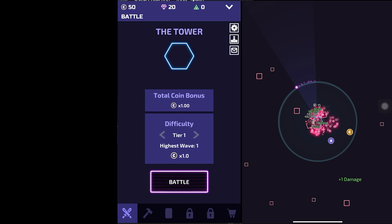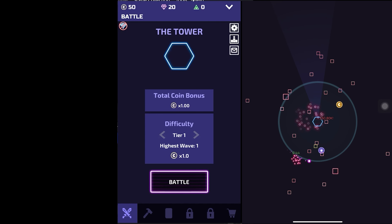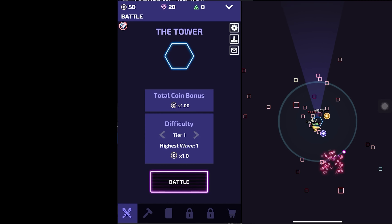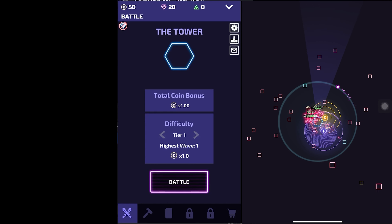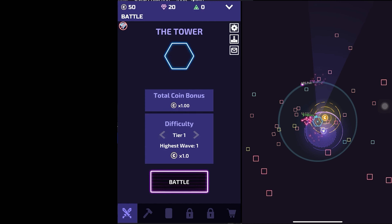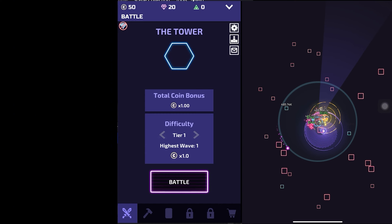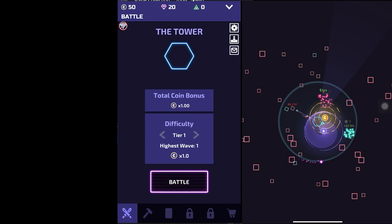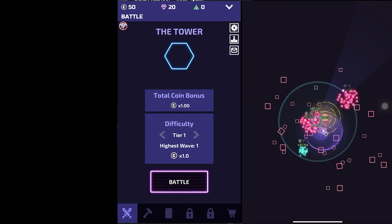That's it guys. Does the loophole work for The Tower on the Bluestacks app player? Yes it does. Just make sure that it's disconnected and you see that no Wi-Fi connection icon, and you're good to go. Enjoy playing the game and continue climbing up the tiers of the tower.